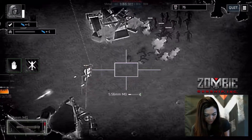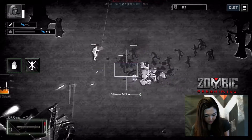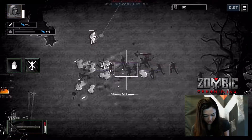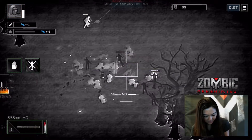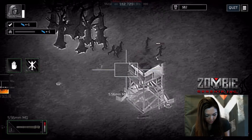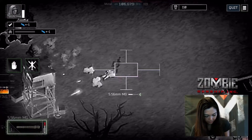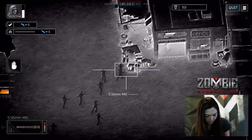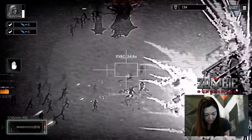Now my troop is going to start advancing to the next building. He's being really careful. Looks like there's another wave of zombies coming from over here. My troop is going in. C4 is planted.